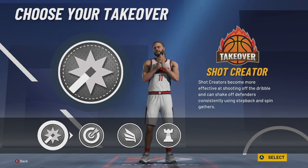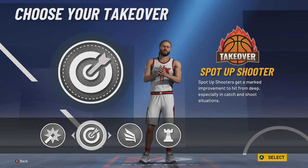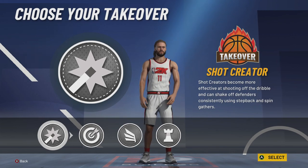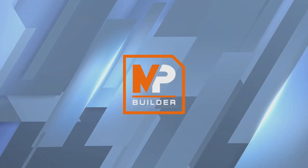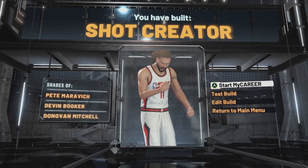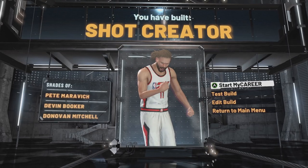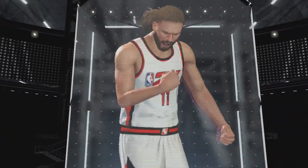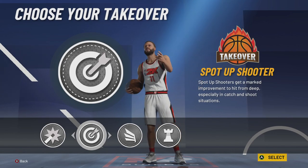For takeover, you can go sharp or shot creating. With sharp you can do everything shot creating does, plus you get spot-up shots and regular standstill shots — you could argue this is Booker's takeover, though shot creating takeover was definitely enabled when he hit that game winner on the Clippers in the bubble. But sharp takeover is the best in the game, so we're going to go sharp takeover. And there you have it — you've built a shot creator with shades of Pete Maravich, Devin Booker, and Donovan Mitchell. You can look at this as a Donovan Mitchell build too; it's definitely similar. But this is how you make Devin Booker right here.